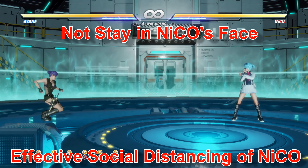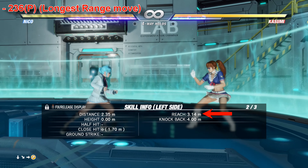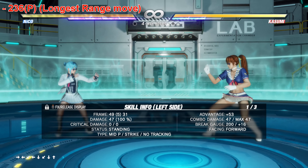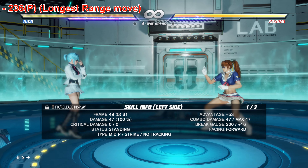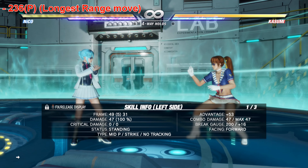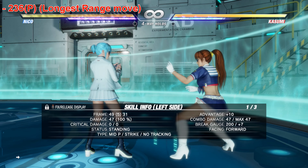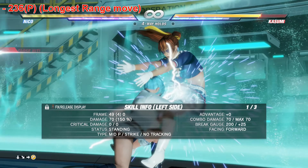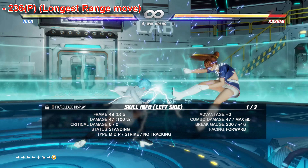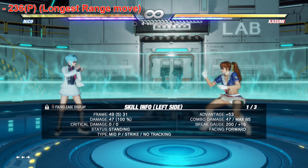If you're hanging around mid-range or further out, what she's going to try to do is whiff punish something with her 6-6P — an elbow that ends up stunning you for plus 20. That's her primary tool around mid-range. Her longest range move is pretty much 236P; this move goes tremendously far — over 3.14 meters. But it's a mid-punch that is highly telegraphed to charge.